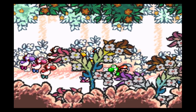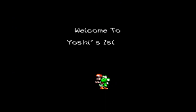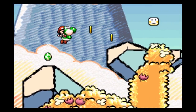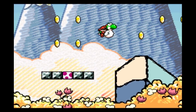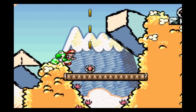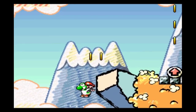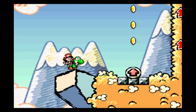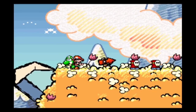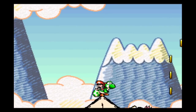Now that everything's explained, I think we are ready to start the challenge. Once we enter the intro level, we stumble upon our first problem: this set of coins. We can avoid those with the help of a Shy Guy, which can give us an extended flutter if we jump off him. However, after that we encounter another set of coins which are completely unavoidable. But if you just press start and select on the controller, you can actually skip the intro level and go directly to World 1.